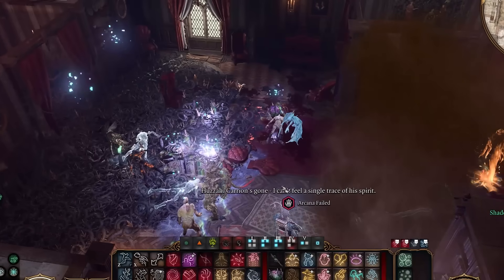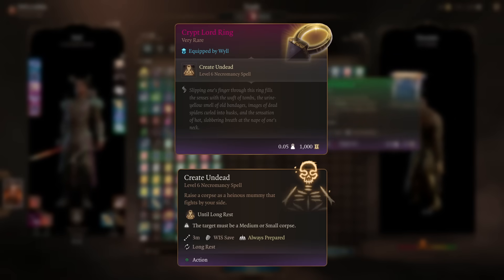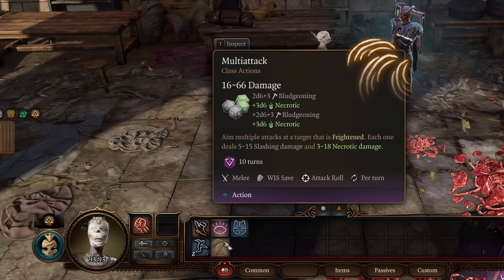Now for the reason we did this fight in the first place: Thrombo shows up and rewards us with the Crypt Lord's Ring. It lets us use a level 6 version of Create Undead to summon a mummy. It has 93 health all by itself, deals a good amount of damage, and if the target is frightened can multi-attack for a massive 16 to 66 damage.